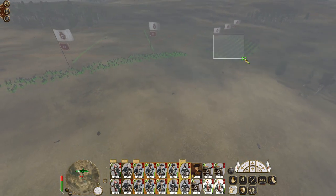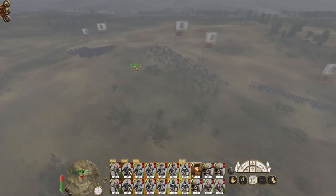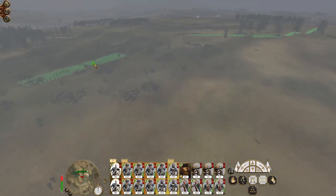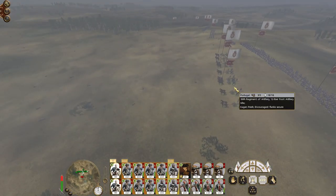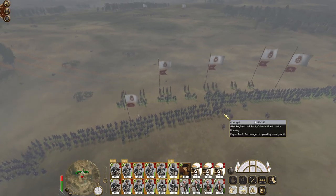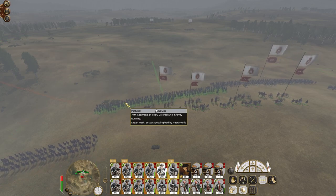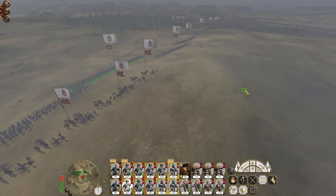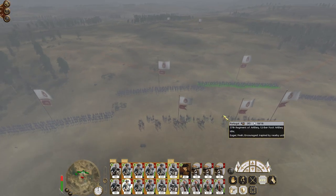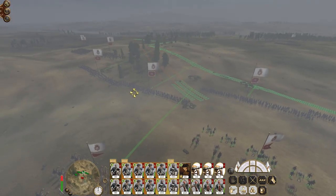Deploy the guns and then we'll unlimber them. Probably want to do some scouting with our cavalry first because they can be anywhere. These units are going to get orders to run just so they can make it past these guns in double time without getting shelled. Probably going to focus on the chief's bodyguard, but I am happy to let them fire at will.